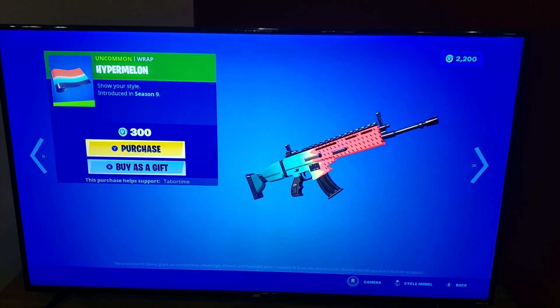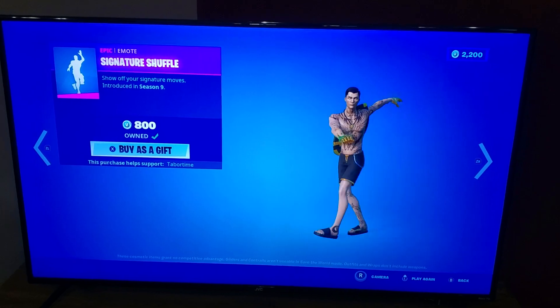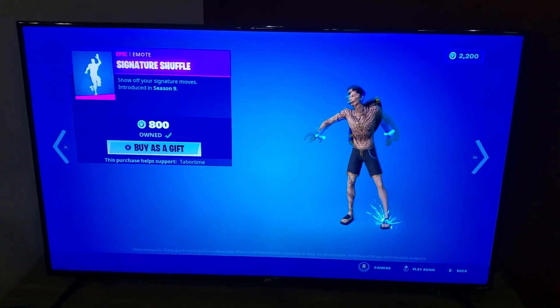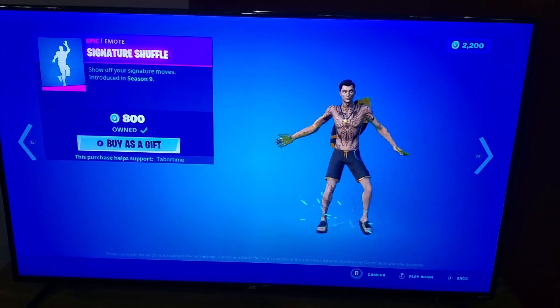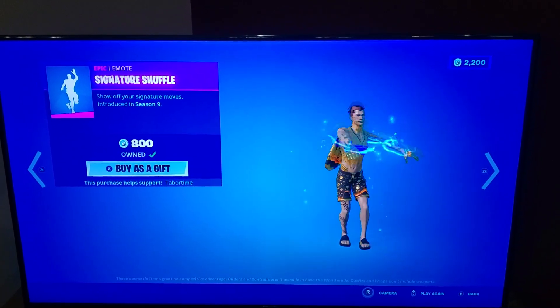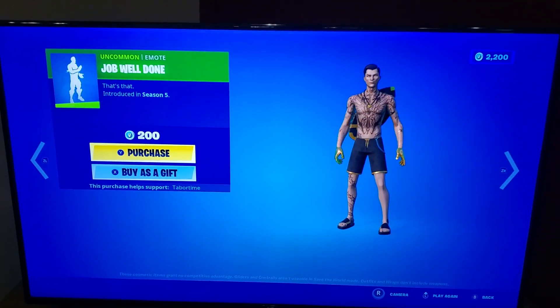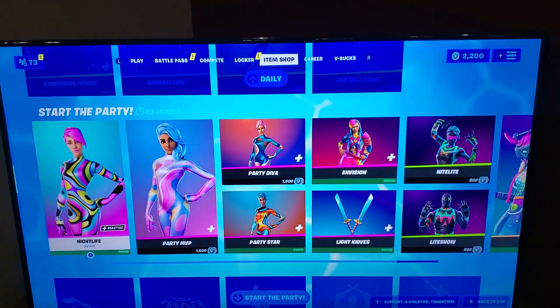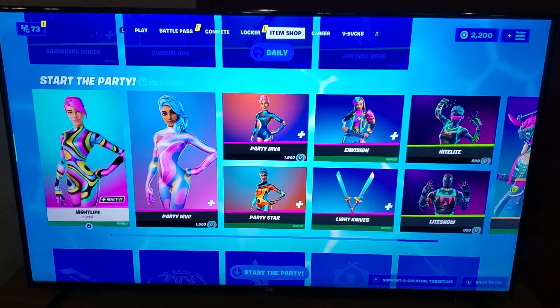Trevor Russell — and Hyper Melon; I don't remember that, but it could go with a few skins. This is the one with the Super Saiyan Sparks Signature Shuffle — it goes Super Saiyan 2, see the sparks! Love it, especially when he twirls around. Midas looking nice.